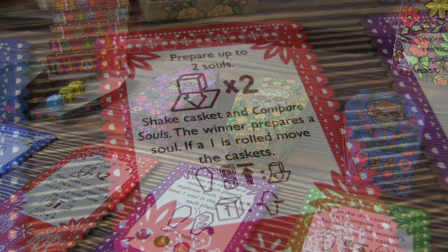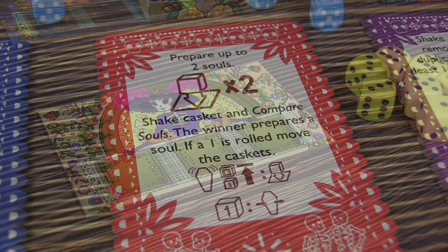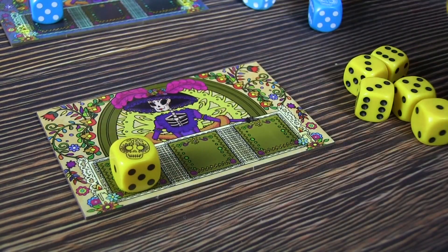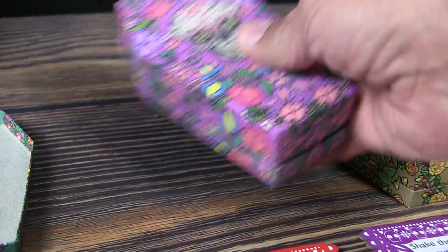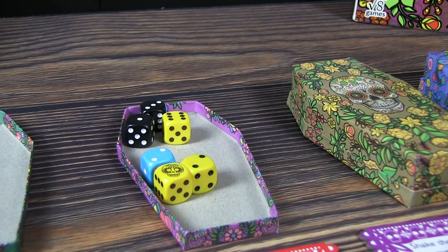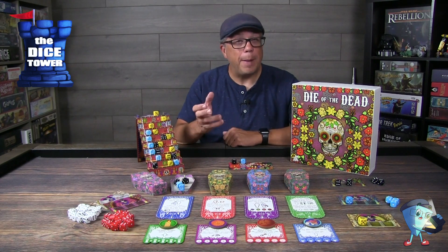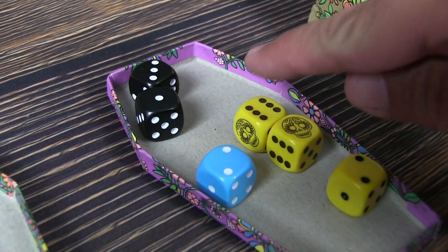Coffin two is all about prepping dice. The primary action allows you to prep two of your dice and put them on your player board. The secondary action has you take the coffin and shake it, revealing the contents, then do a comparison. Whoever rolled the most of the highest level dice wins the roll-off, and that person gets to prep one of their dice, pulling from their active pool — not from the coffins.